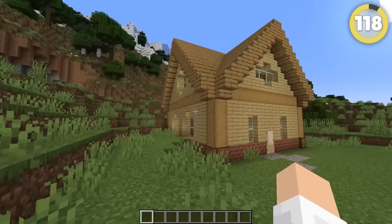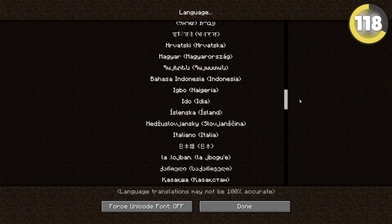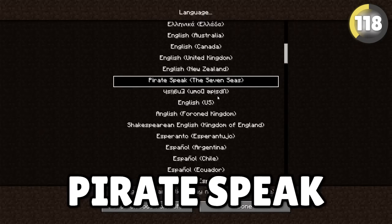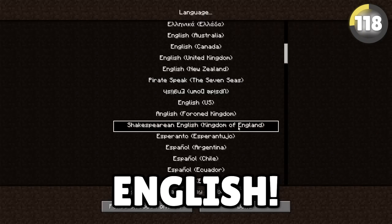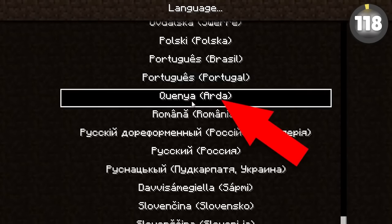Another funny Easter egg is the introduction of bizarre languages to the game. Most languages are pretty normal, but some stick out: lolcat, pirate-speak, Shakespearean, and upside-down English. The most well-known are definitely Klingon and one of the elvish languages from Lord of the Rings.